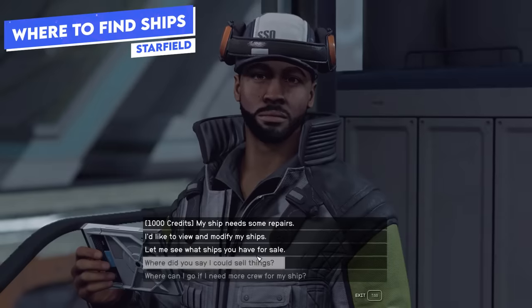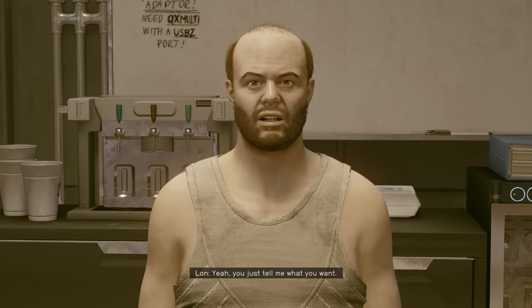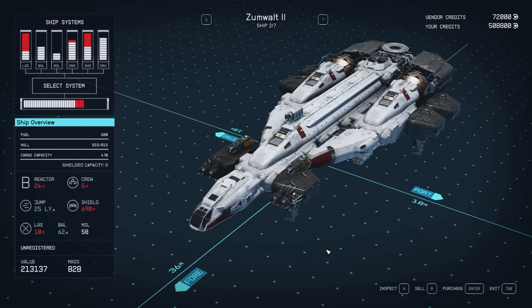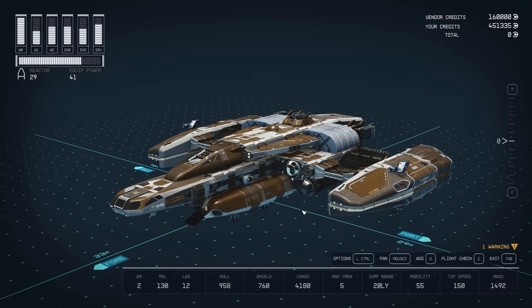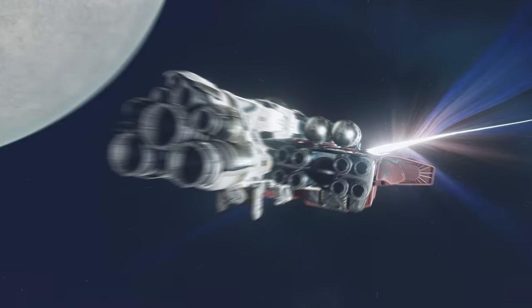So firstly, let's talk about where you can find ships. All major towns and cities will have a ship services engineer that you can buy different ships from. These ships will be different and they're often based on a theme — for example, the Crimson Fleet engineer will sell Crimson Fleet ships, or the Stroud and Eklund engineer will sell Stroud ships. Ship sellers will update their inventory over time as you progress through the game.